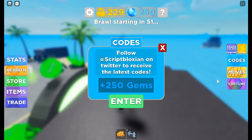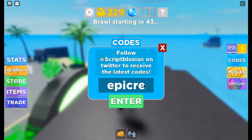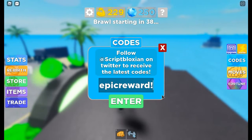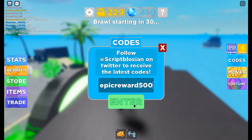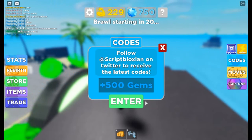The next code will be 'epic reward 500'. That will give us 500 gems. Gems, like again, you can buy pets in the beach part.